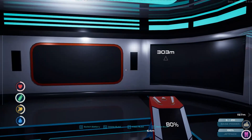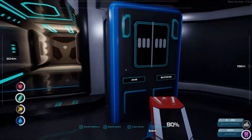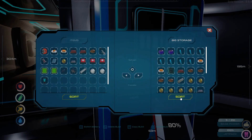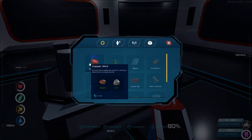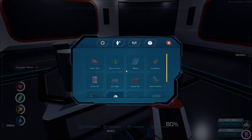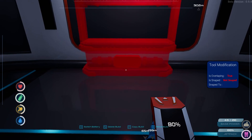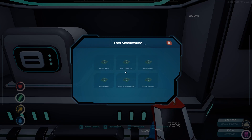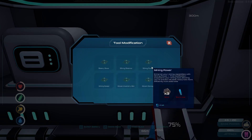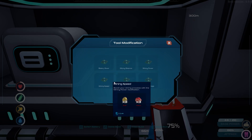Now that we have that, what's next? I can make a tool modification station — I just need a little copper wire. Let's make copper wire and then craft machines and tool modification. So we can make a battery saver, mining distance, mining power, mining speed, moxin enhancer, moxin tools. What's a moxin tool, first of all? I'm not sure I really want any of that right now.